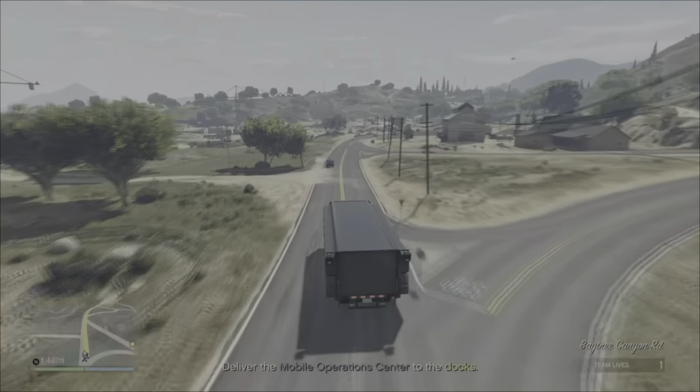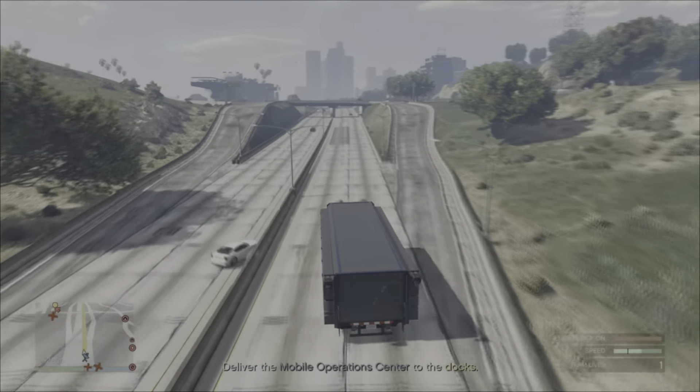This is a straight drive down to the docks. Providing you keep your speed up, the laser won't be able to lock onto you. At this point I take my usual cutoff down to the highway, which is certainly easier than trying to thread this trailer through to the on-ramp.